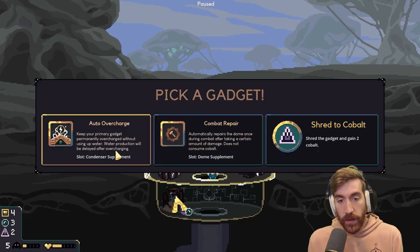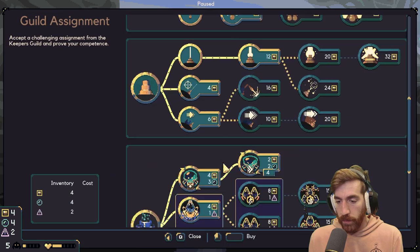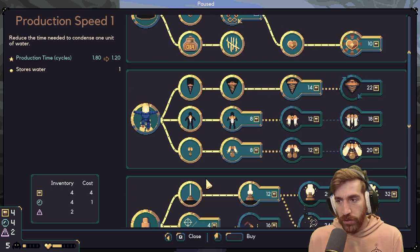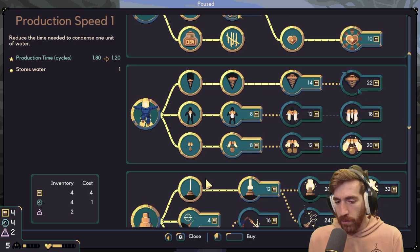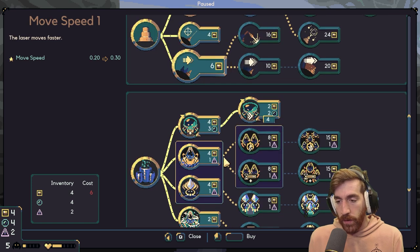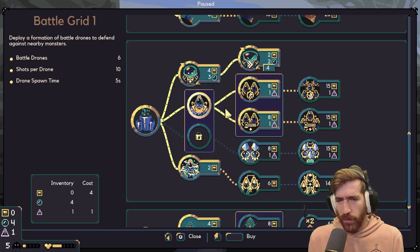Wonderful — actually, this is what I was looking for. This will overcharge gadgets without even using water. Speaking of water — free water. I don't need to pay anything, I just have that now. I don't think I care about production speed for water this second. Looking at this, I can't really afford many other upgrades. Actually, let's save up for automated defenses — what am I thinking?